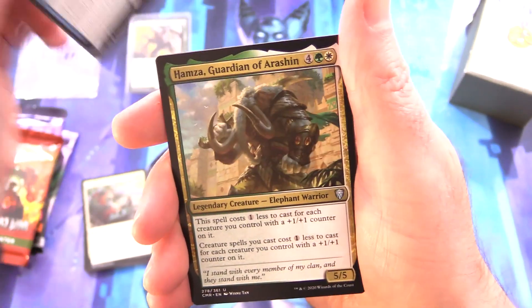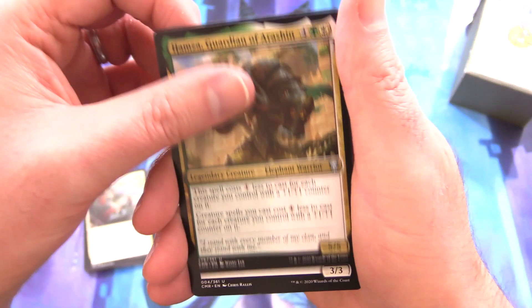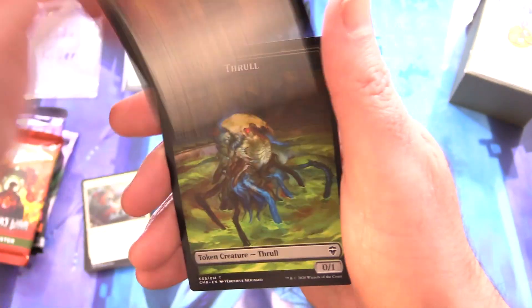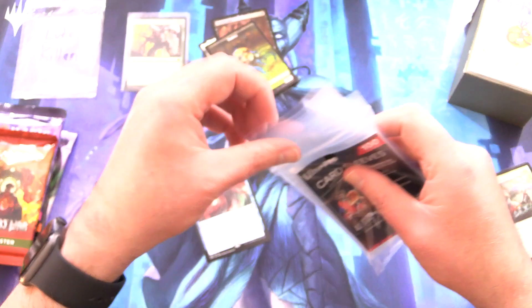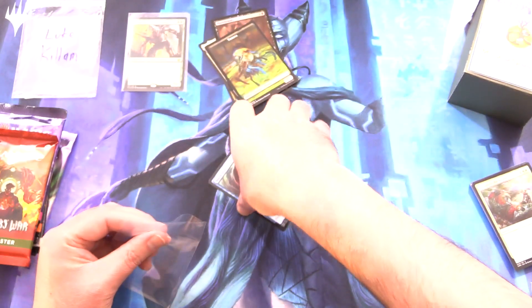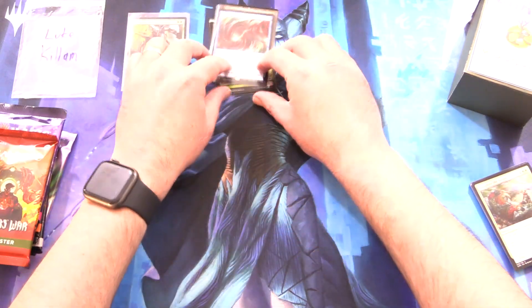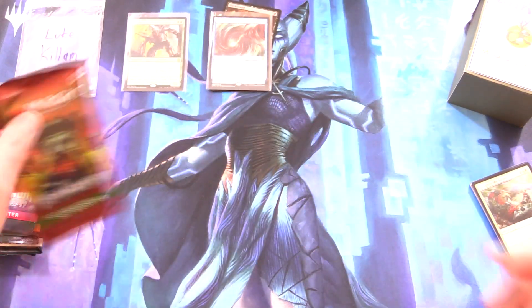Mana Drain! Let's leave it up. Hamzat, Guardian of Arashin, Alharu Solemn Ritualist, foil Bladebrand, and a Thrall Token. Let's chuck that in as well. Awesome start here for Luke — holy moly, this is like the second Mana Drain we've pulled in the last couple of weeks. Pretty crazy.